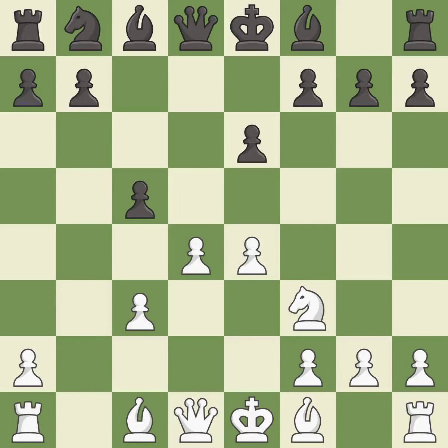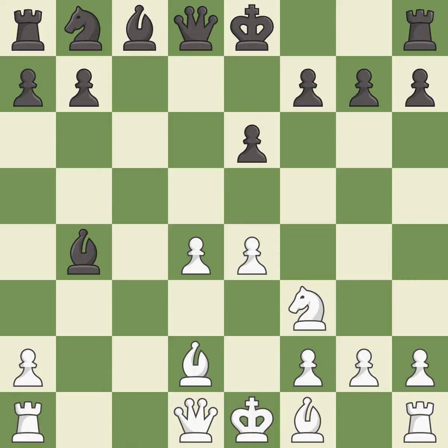This is an equal trade. After all captures, this is an equal trade. Takes back. This activates a bishop by developing it off of its starting square. This blocks the check from an opposing bishop. This is the only move that works. This maintains the balance in material with a good trade. Recaptures.